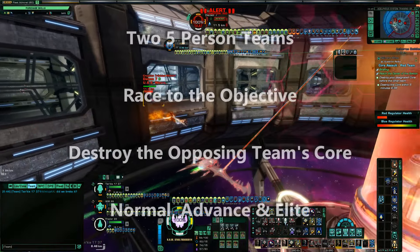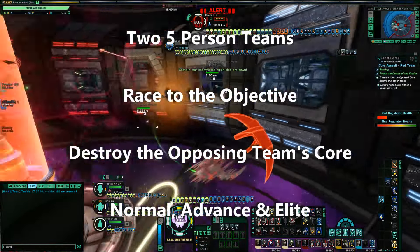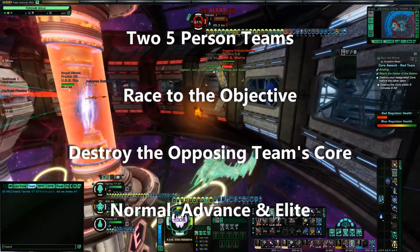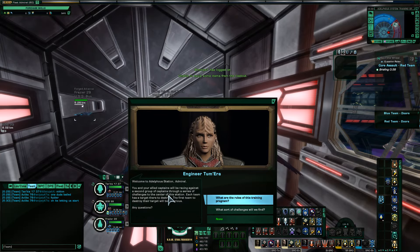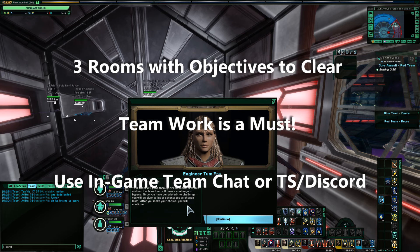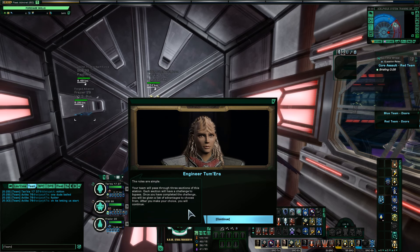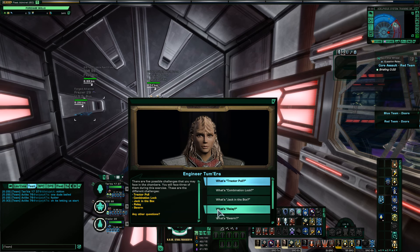This mission pits two teams against each other through a series of objectives, and the pressure is on to complete them because you don't want to be the team that comes second place to arrive at the final section. In that final section, when the two teams converge, the winner is the one that takes out the opposing team's reactor core first. But even if your team does arrive a little late to the core room, there is a twist where you can turn the tables on the other team.